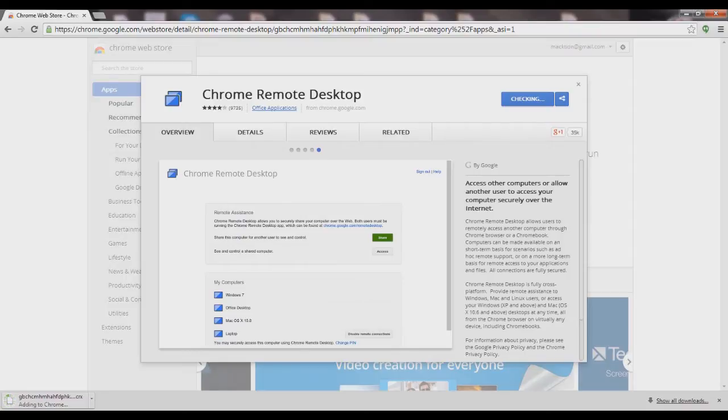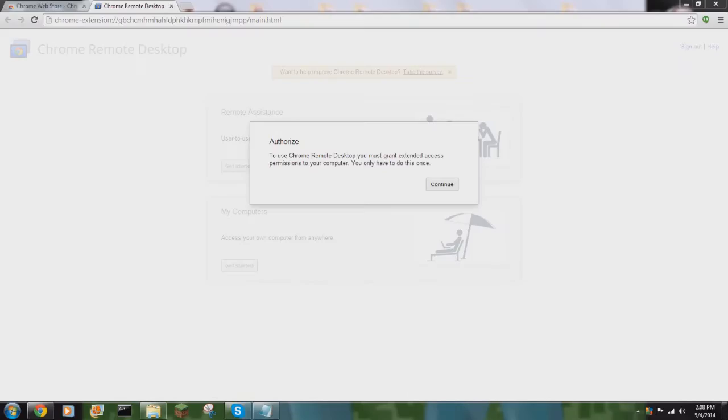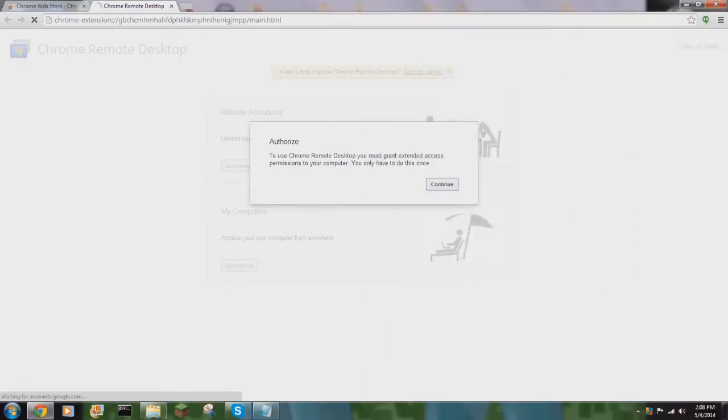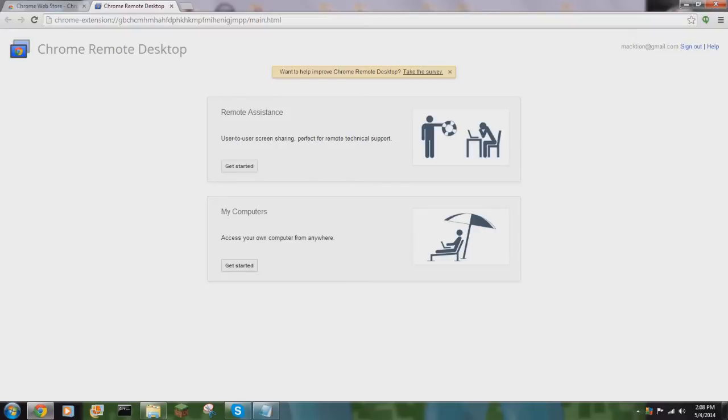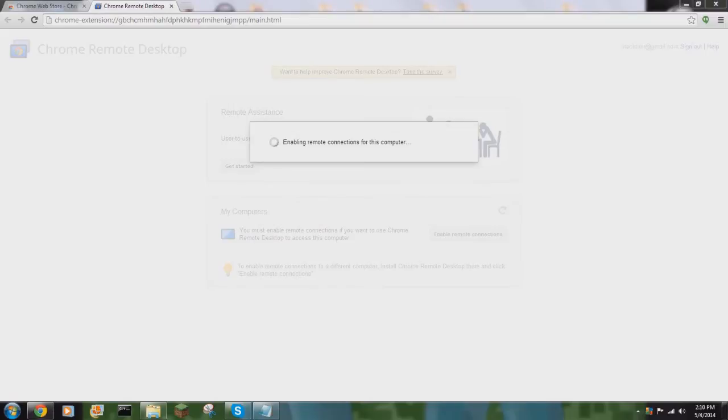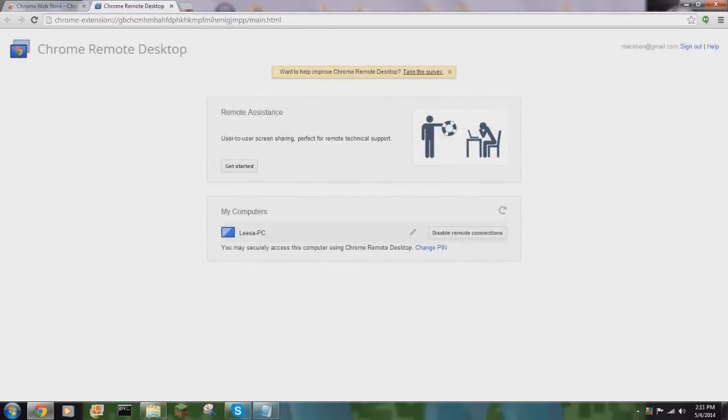And that is by using the Chrome Remote Desktop application on your computer and on the Mojo. The first thing's first: you'll need to install that through the Chrome Store on your PC. It'll then prompt you to give extra permissions, which you'll say yes to, at which point you need to establish a six-digit PIN number. You can do more digits if you like, but I just went for a quick six digits.